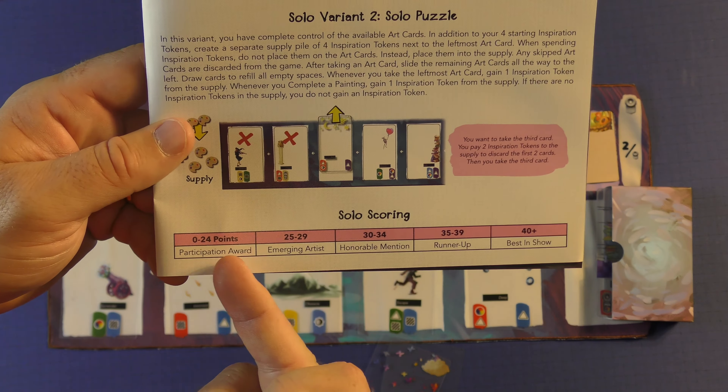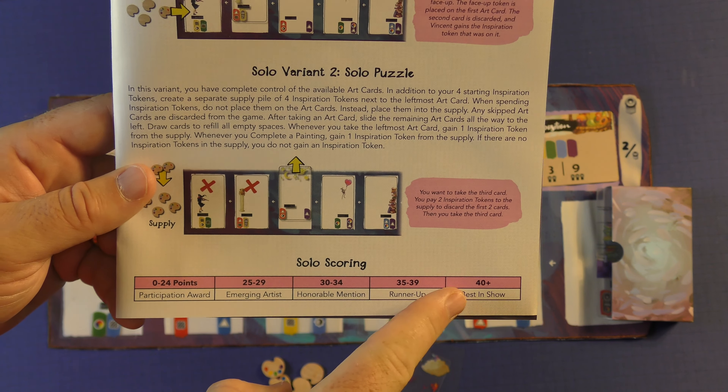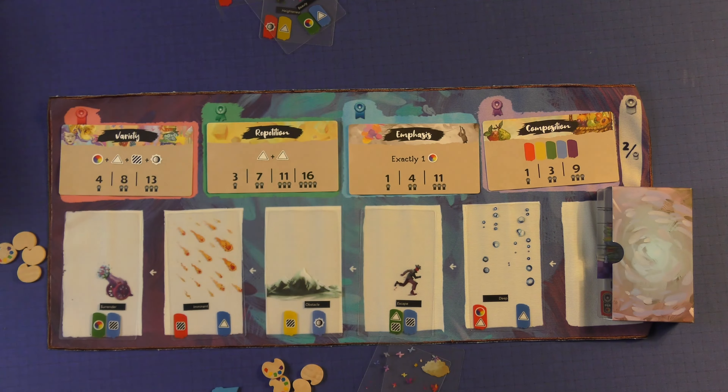The game also gives you some scoring elements that will be on the bottom here. You can always utilize this: 24 points of participation, 40 plus is best in show. That can definitely help you as you're going through and thinking about what score you want to get. Each time you play, you can better your score.